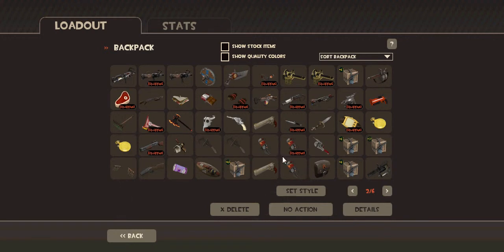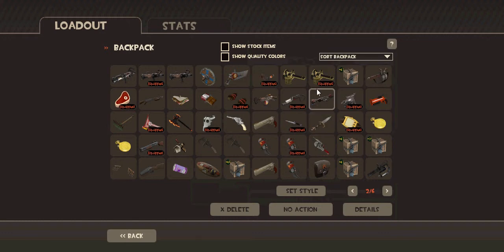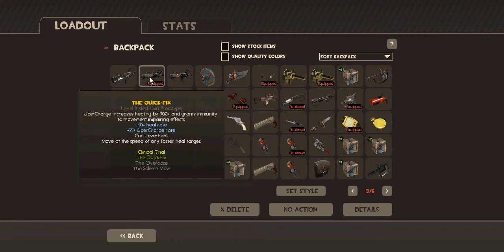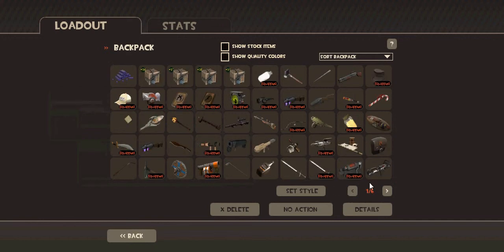I have so much stuff now. I have three Gunslingers, a Eureka Effect which I found, which is weird. Just hit me up if you want any of this stuff. I have a Strange Quick Fix and a normal Quick Fix. I'm willing to sell the normal, not the Strange.